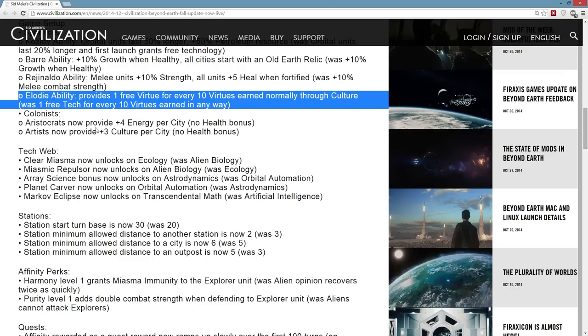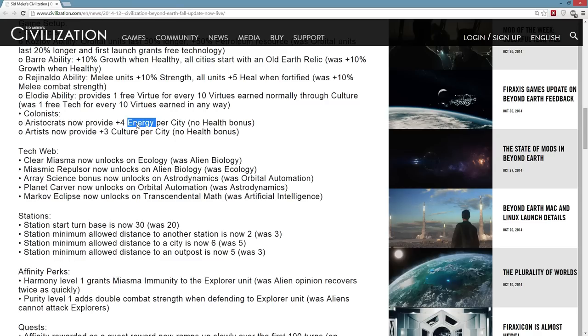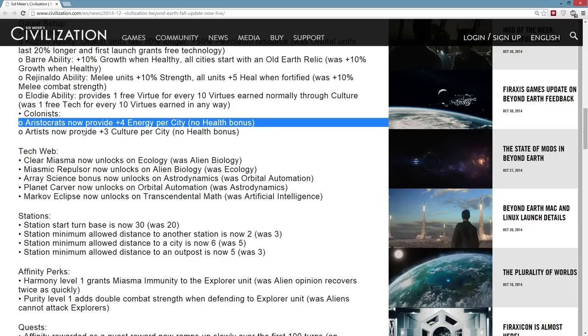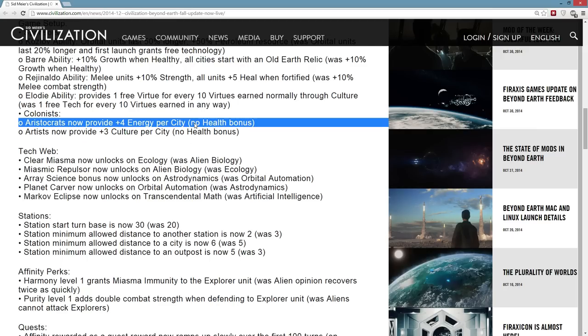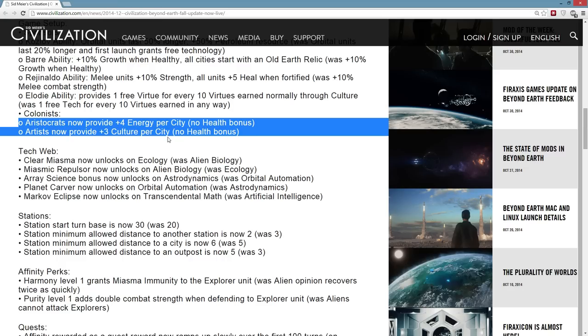The other start options — the aristocrats and artists — both used to give a health bonus: I think it was plus two culture and plus one health, and plus three energy and plus one health. Now they've lost their health bonus but get a little bit more culture and a little bit more energy. I think aristocrats was patently worse than artists before, and even more so now. I think artists are still pretty tempting — culture is still nice. It's good that they got rid of the health bonus because these two options were head and tails above the other picks just because health was so very important. Now you're choosing between plus two food, plus two production, plus two science, plus three culture, plus four energy — actually some pretty interesting choices, and probably better for game balance overall.